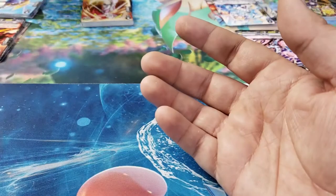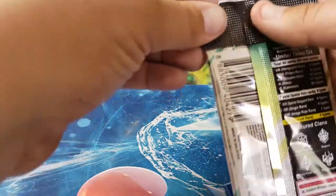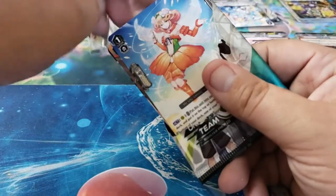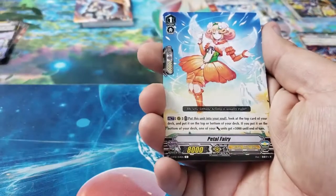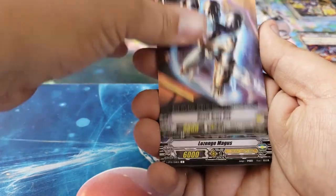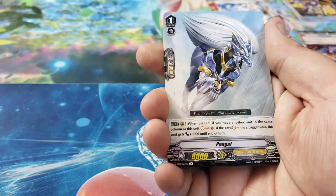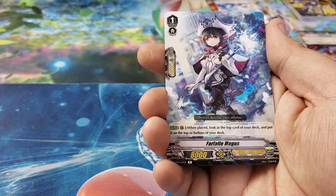Also Boomerang Thrower, Flash Shield Assault for Royal Paladin — and the draw trigger that's also a perfect guard, which is something new they've done. I actually play Royal Paladins as my main deck. Casey plays Kagero. We also have Petal Fairy, Death Army Guy, Lozenge Magus, Cat Butler, Oracle Guardian Nike, Pawn Gall, and Far Fail Magus.